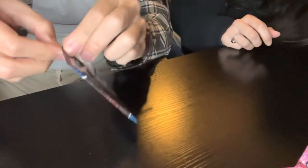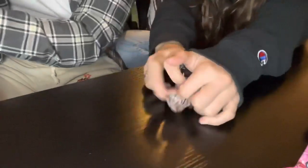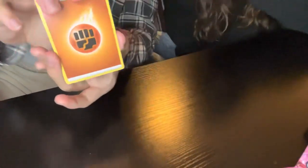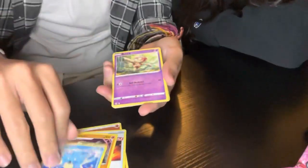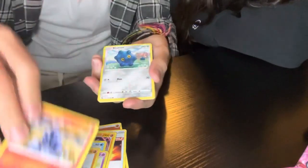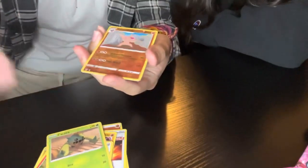Nothing too great, nothing too great — it's still lovely. Put that to the side. One, two, three, four. Okay, started with a Fighting energy. That's Iron of Vitality, Girder, Cedra, Baltoy, Gligar, Salandit, Razzle, a Cacnea, and for a reverse holo — Conkeldurr.